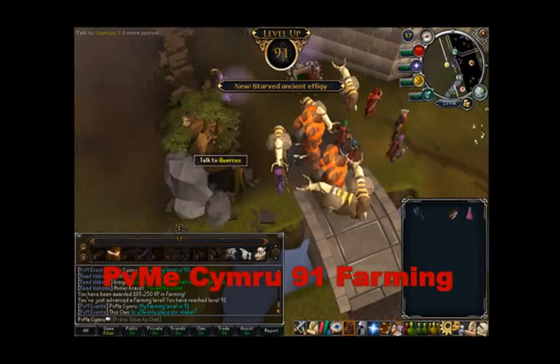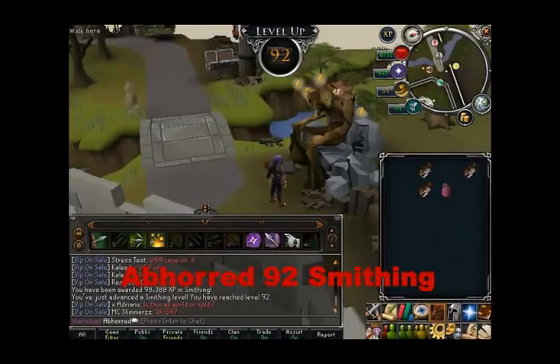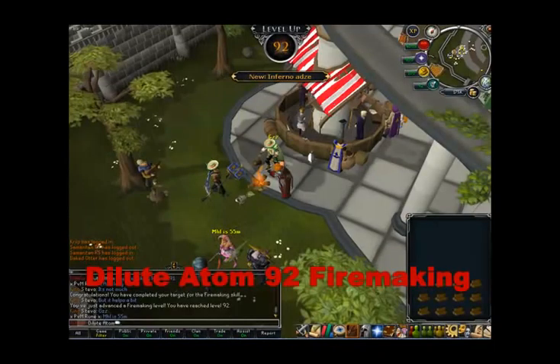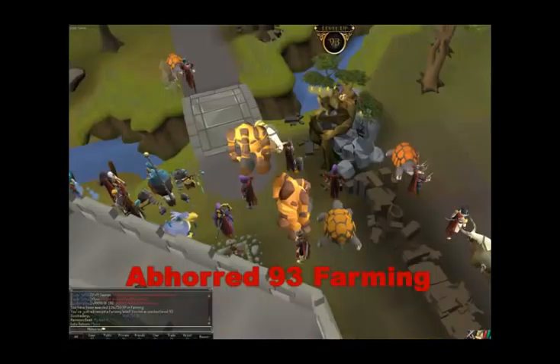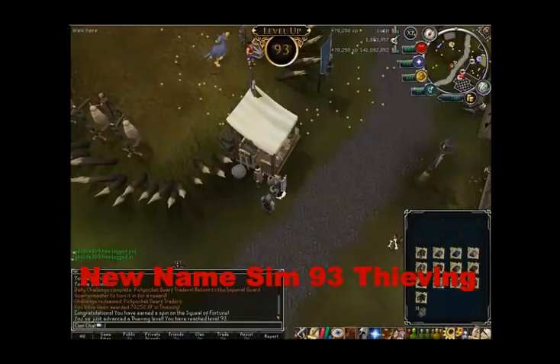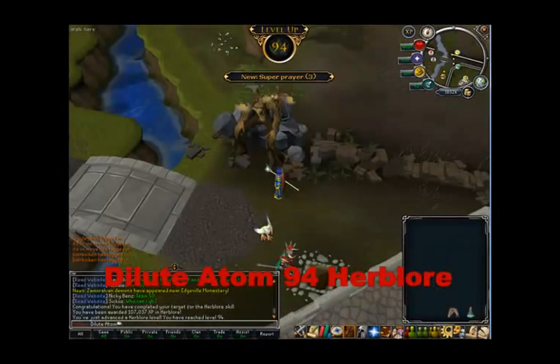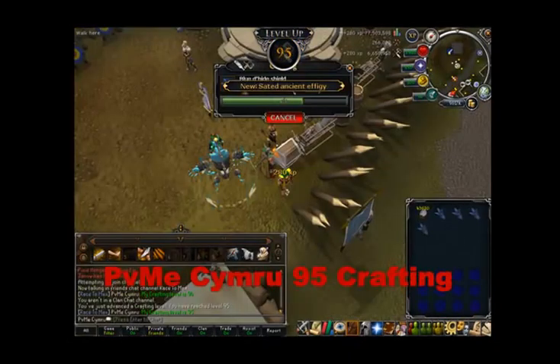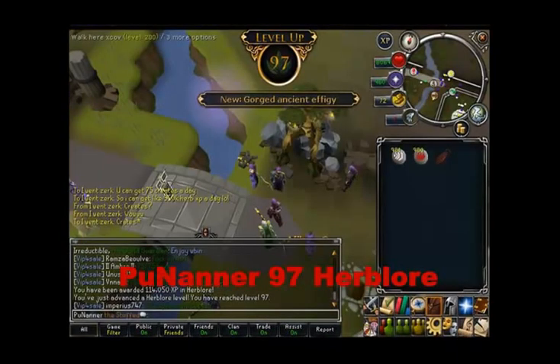I just want to honor everyone who's been getting their levels. One thing I touched on in the last episode: when you look at the standings and see where you are situated, look at the one or two people ahead of you — especially if you have a close total level — and make it your goal that week to pass them. You can look up people's usernames on the high scores. Everyone's username in the standings is kept up to date, and I do update usernames if someone changes their RSN in-game.